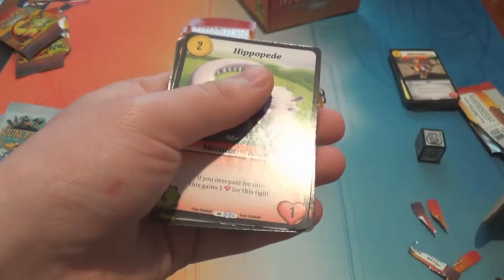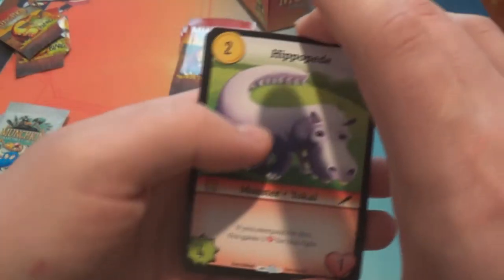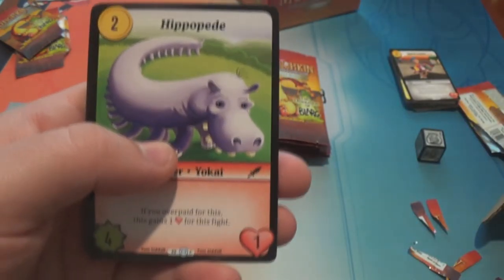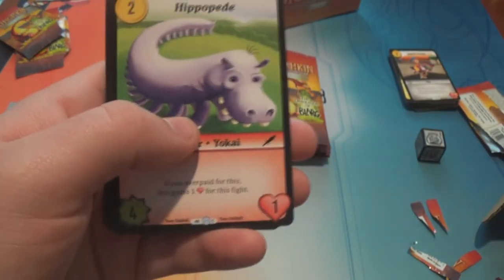I think the goal is: if you're looking to play the game and get a full playset, you should buy a box now to get most of your playset of rares, and then buy a box from the second printing to get your playset of commons.